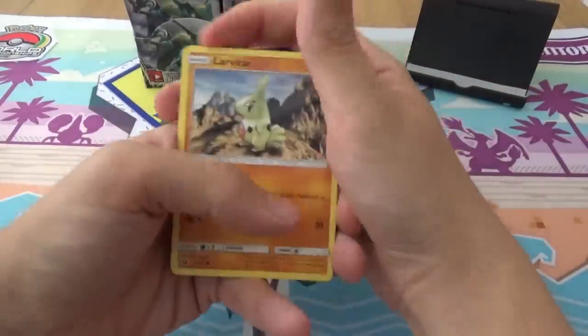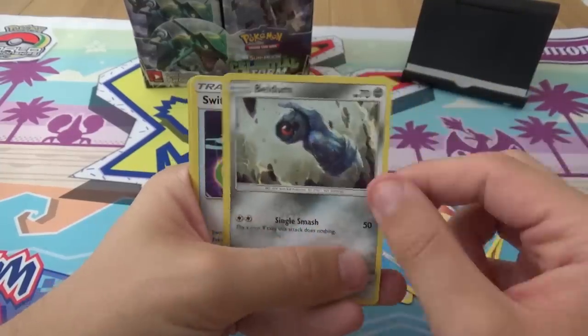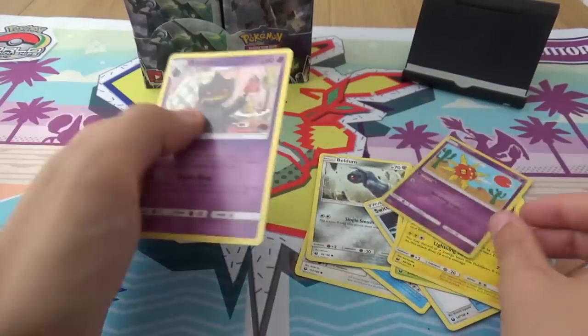Energy cup. Starting off we have Lavatar, Wissmer, Bellsprout, Whalmer, Feldum, Switch, Grovile, Lantern, Irreverse, Solrock, and a Bayonet.